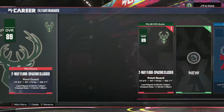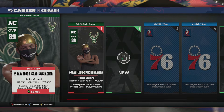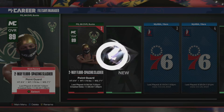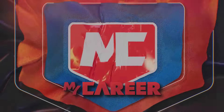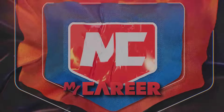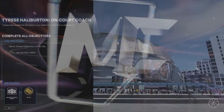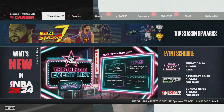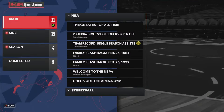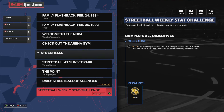So here's what you want to do. You want to go ahead and load any player that you have into the city. This glitch is going to take place at the street ball court with the quest that gives you 3000 VC. Once you've got it loaded in, you can go ahead and press start, then go over to your quest, go over to main, and then go down to street ball.